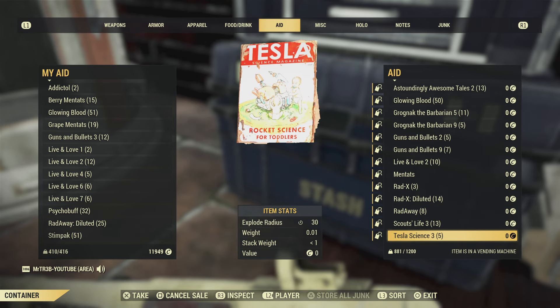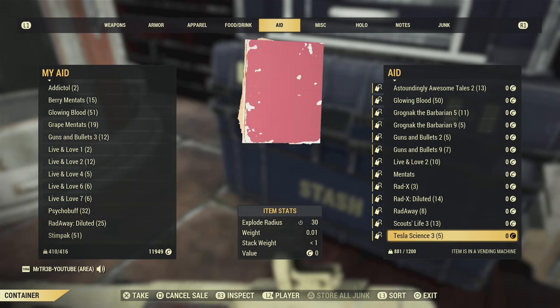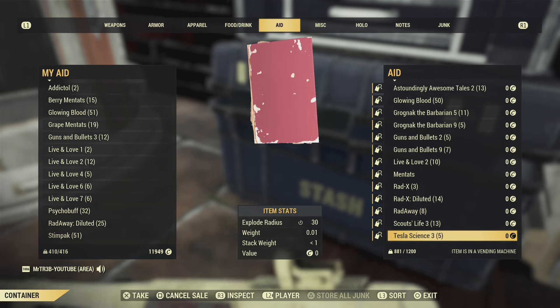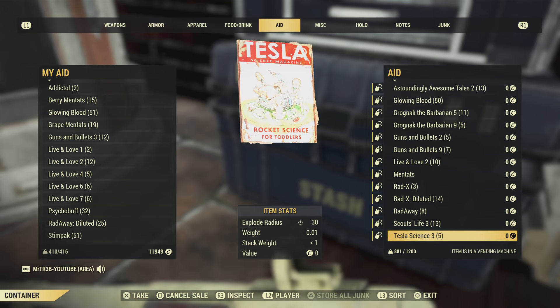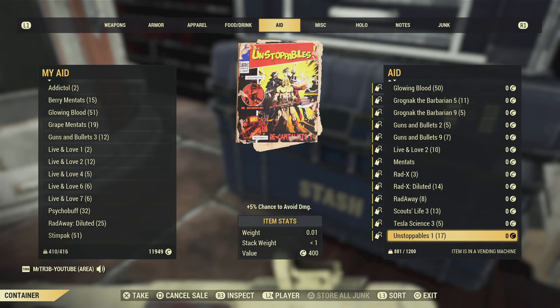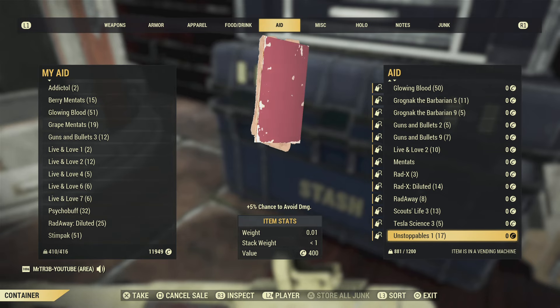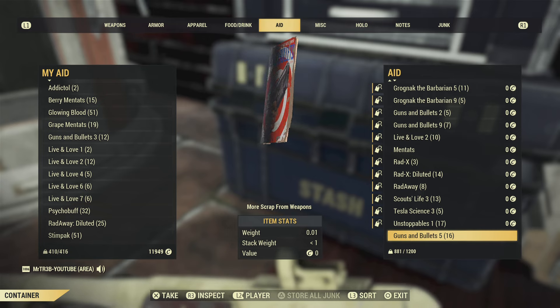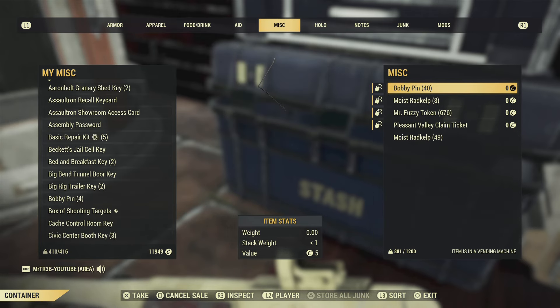5% damage with any weapon when you're in a team. Another carry weight one. Explosive radius — so if you've got any explosive weapon, I'm pretty sure that includes grenades and explosive fixers, that actually increases the radius of the blast. This is quite a good one: 5% chance to avoid damage. And I'm meant to put some of those ones in, but I think I've run out of space. I might be on 120 slots.